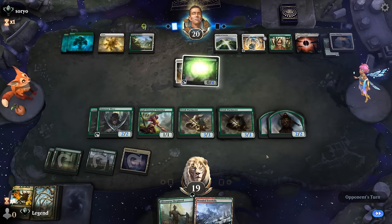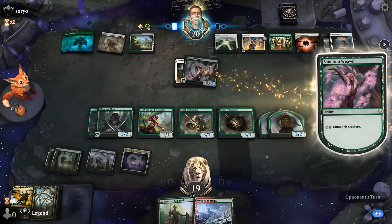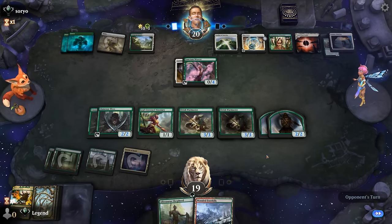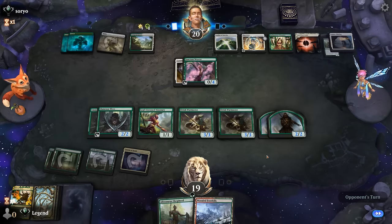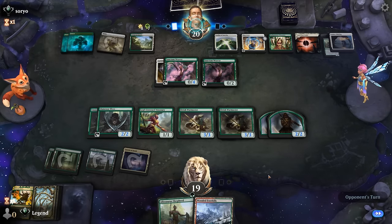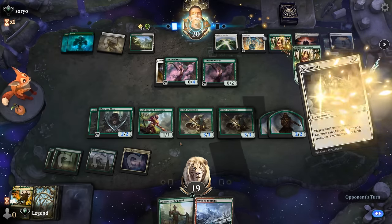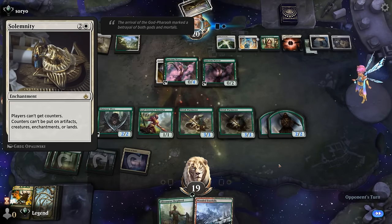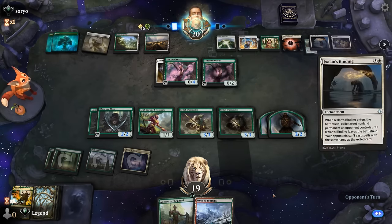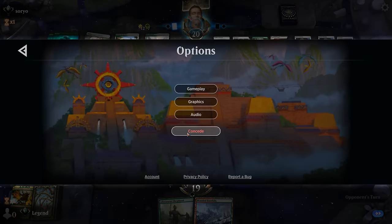Next turn we can activate Warmaster to give Death Touch as well. Another Sanctum Weaver draws a card. The Binding randomly hitting the card we had in hand is pretty unlucky. Still think they should have gone for either Warmaster or Visionary. Opponent found the Solemnity — so yeah, that's game over. Solemnity prevents us from putting more counters on Nine Lives, the Phyrexian Unlife means they won't be getting any poison counters, and the opponent can draw their whole deck. Not going to wait to find out. On to the next one.